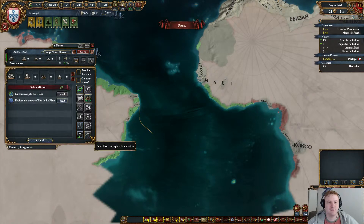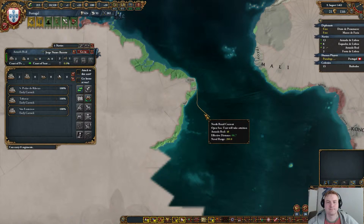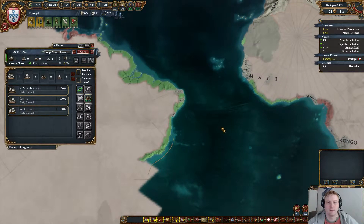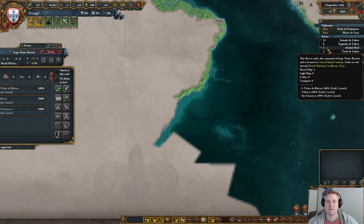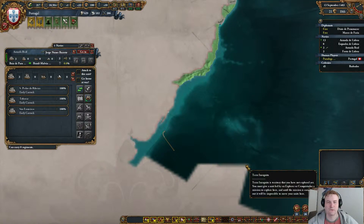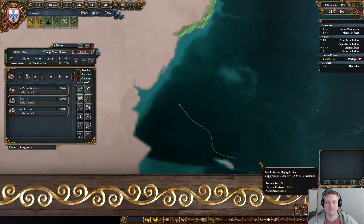Let's do a new mission: Explore the waters of Rio de la Plata. Let's do that. He's uncovering South Georgia right now. I remember that was so difficult to uncover before — not anymore.